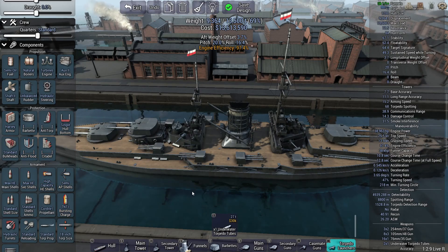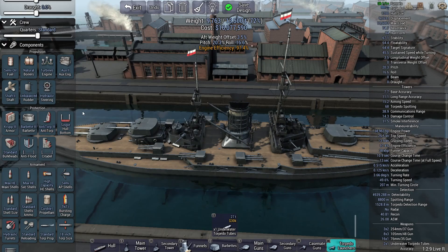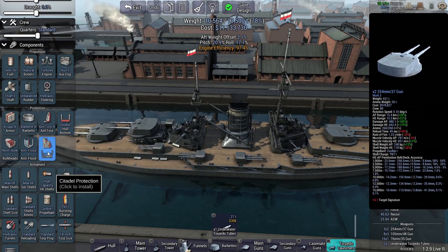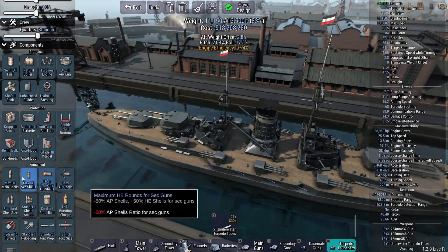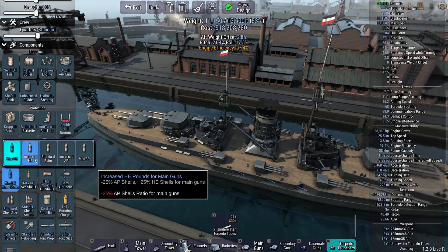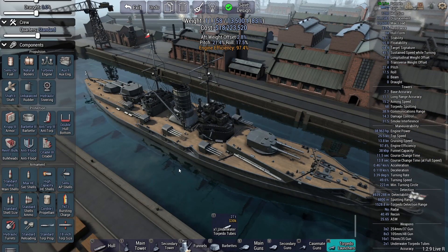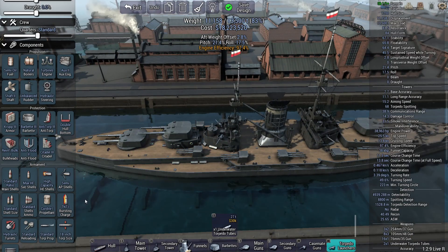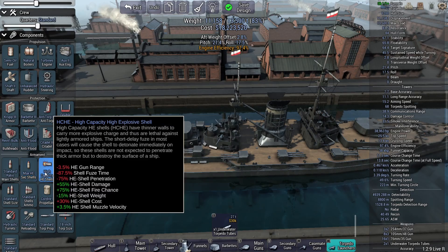We're going to figure everything else out. Best armor obviously, but we do need the best anti-torpedo protection we can get, because we are going to deal with torpedoes. Double hull and reinforced bulkheads, and definitely the best anti-flood - pretty much the best of everything we can manage. For the main guns I'm going to go with standard ratio, to give them some capability against cruisers and maybe even battleships. The secondaries on Max HE obviously. Looking at these shells - currently we've got the high-capacity high-explosive, which is relatively low on penetration because of the fuse time but has the biggest payload.